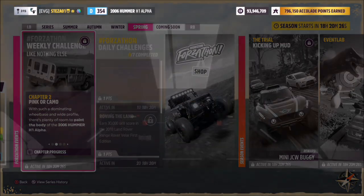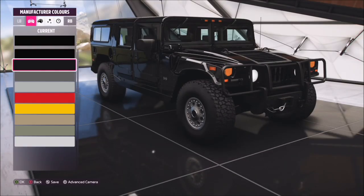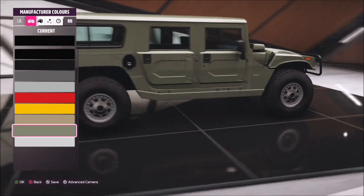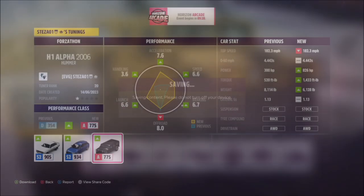The first challenge simply wants you to paint the body of your Hummer. Go into Design and Paints and pick whichever colour you want — it can be a manufacturer colour or a more bespoke one, it's entirely down to yourself. I just went for a manufacturer colour to get it over and done with quickly. Come out, save it, and that's your challenge done.